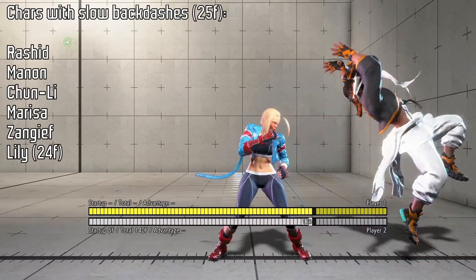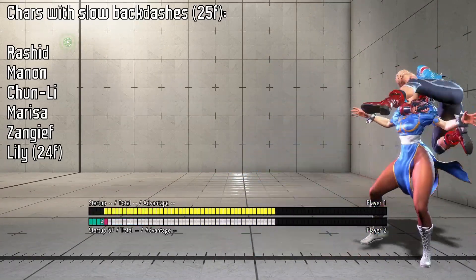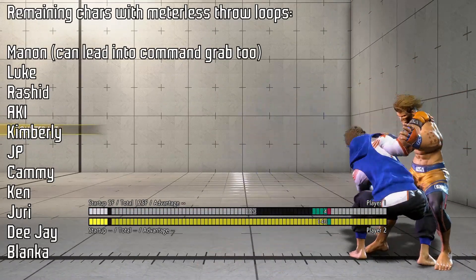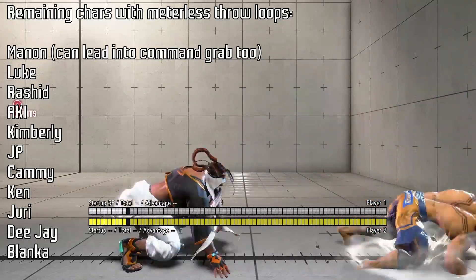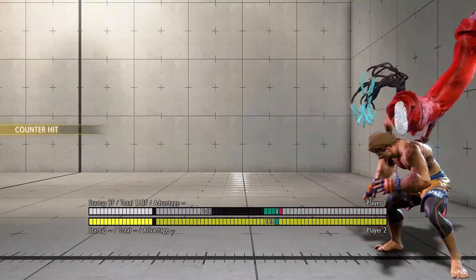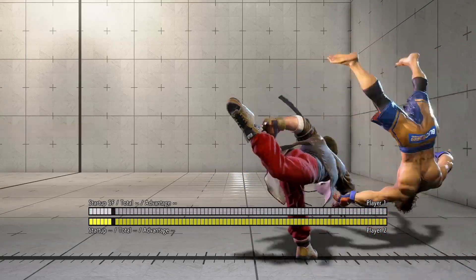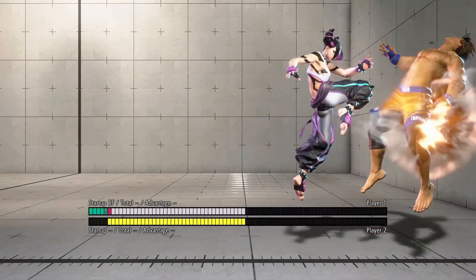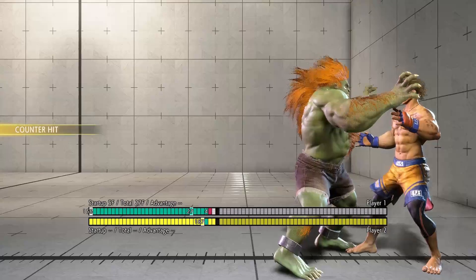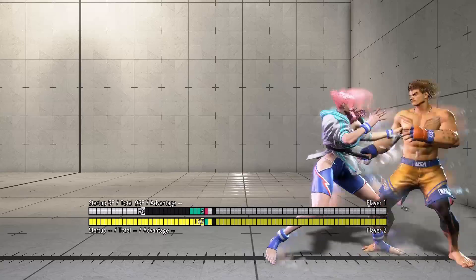By the way, these characters right here do not have a fast backdash, so they cannot punish your throw if your throw is timed decently, even without a setup. Here is every other character with a regular throw loop. Most of them have to time it manually. Menno can also lead into an uninterruptible command grab.